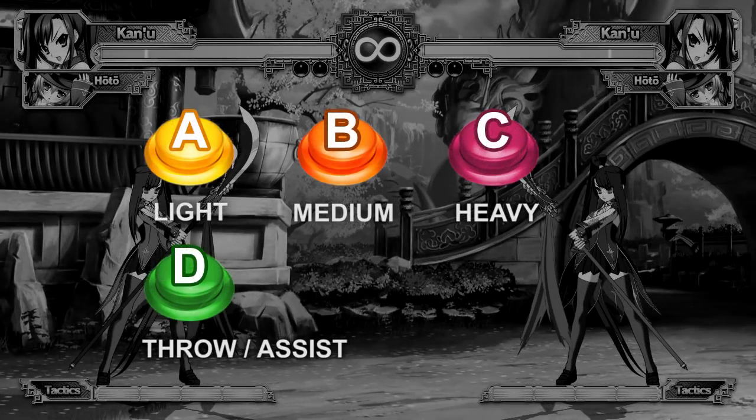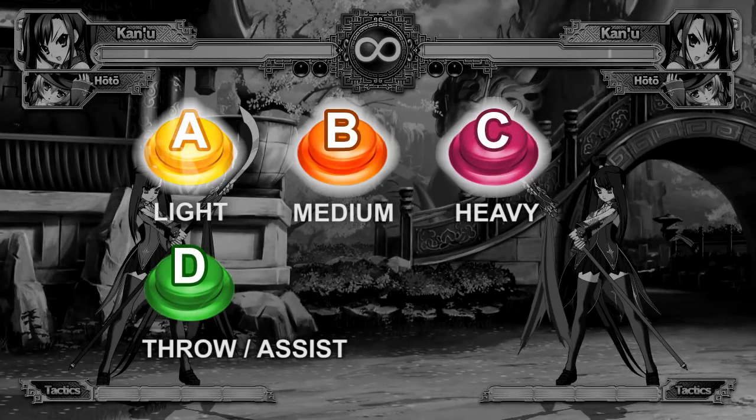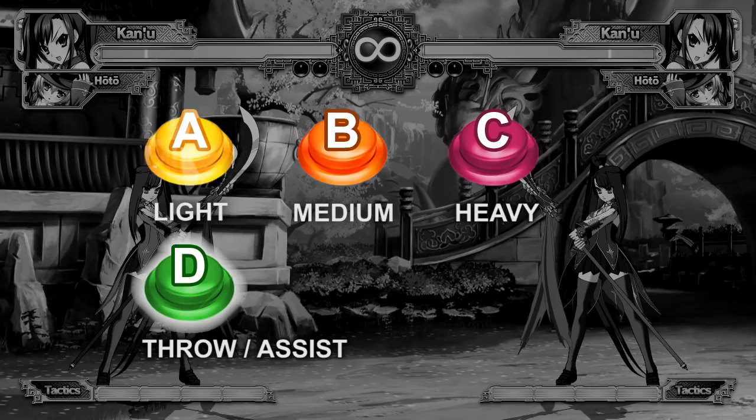Alright, let's go over the control scheme. Koi Hime has four buttons. A, B, and C are your light, medium, and heavy attacks, and D is for unique attacks like throw and assist.